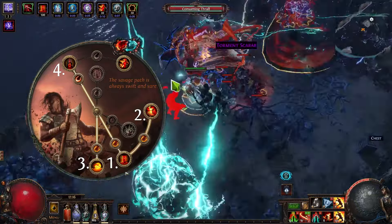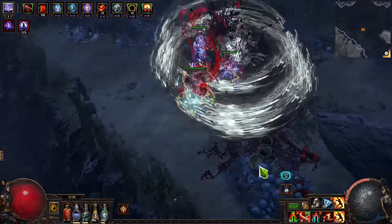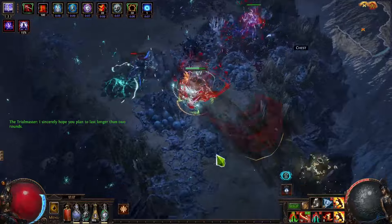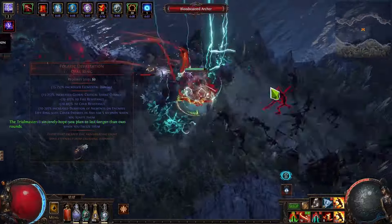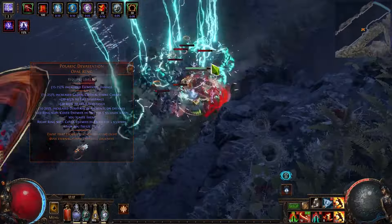Talking about the whole build, I pretty much want to focus on why I choose the cold element instead of just going pure physical. I think cold provides much more survivability because you can pretty much freeze everything on screen. It also stacks pretty decently with Yoke of Suffering, which is just an amazing item right now. And with Polaric Devastation, which can provide covered in frost, it's a pretty strong bonus as well.